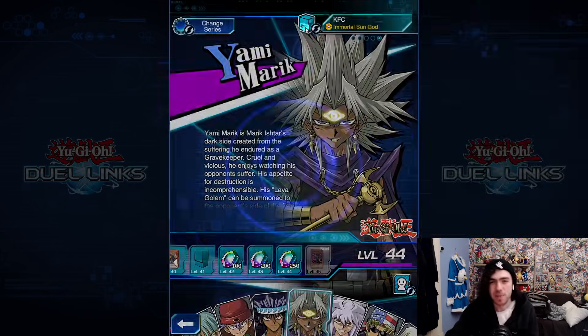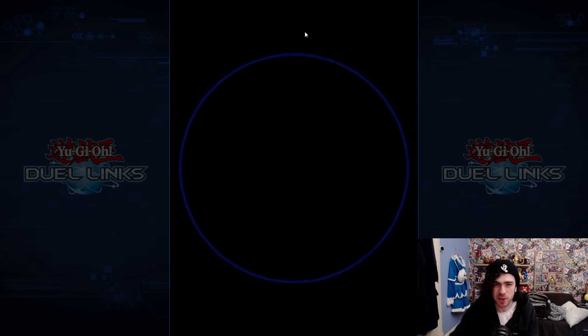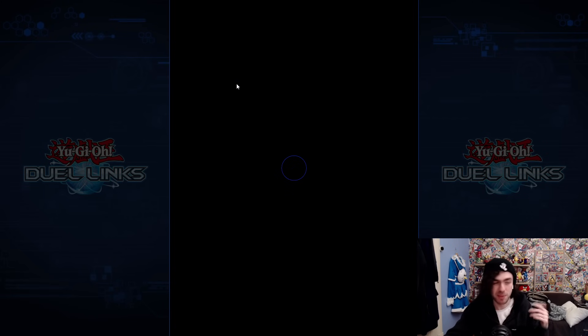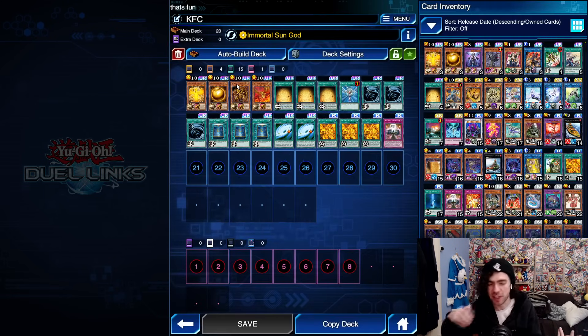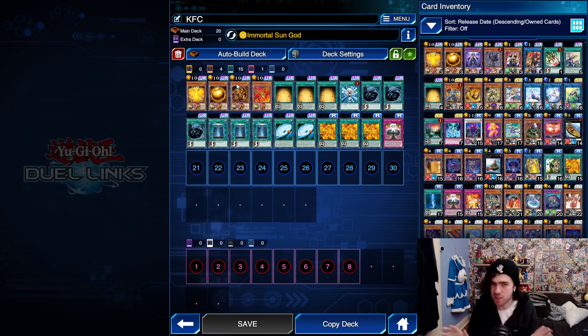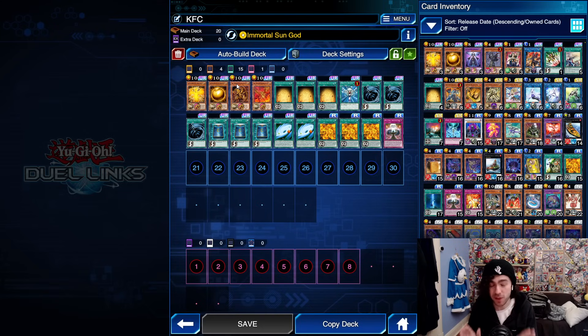Ra turned out to be a hell of a lot easier to build than I thought it would be. I came into this thinking Ra would be very similar to how it is in Master Duel and previous iterations in Duel Links, where it's not very functional unless you pair it with other stuff and the pure variants have always sucked. Turns out the pure variant for this game is just pretty decent — it has some significant weaknesses, the main one being DD Crow, which on ladder you don't see all too often.